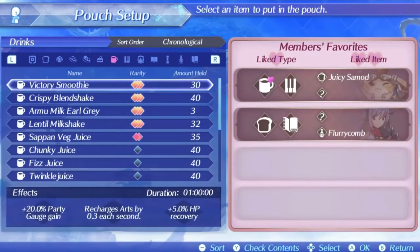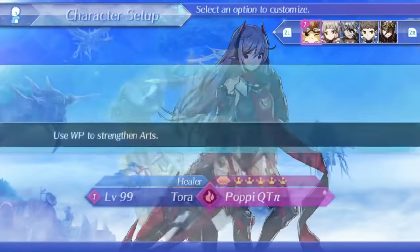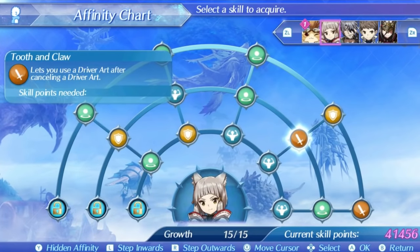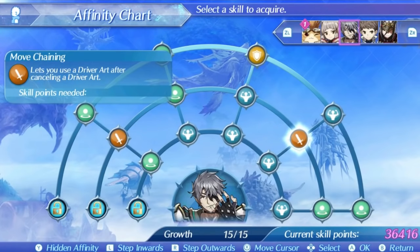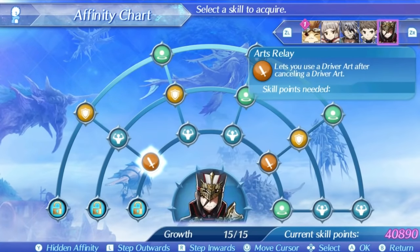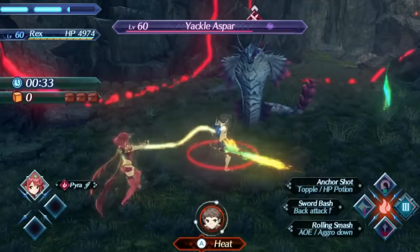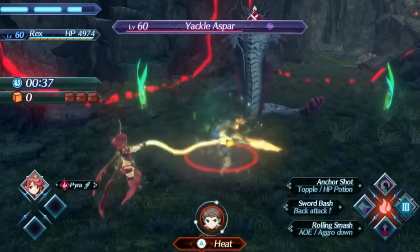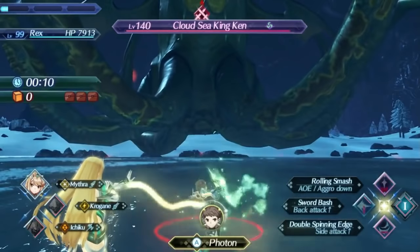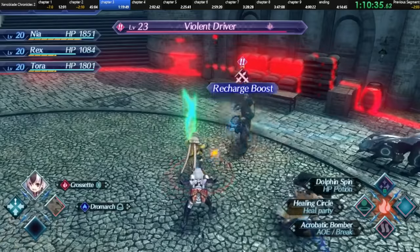The third and final major thing to mention is an ability that every driver has on their skill tree called Arch Chain. It allows your drivers to start cancelling their arts into themselves. If you combine this with the Art Recharge Pouch items, you can often infinitely cancel your arts and continuously cancel them into your other arts. There isn't really any timing required — you can just mash your other arts while using an art, and it will automatically cancel at the end of the animation. Arch Chain really unlocks its full potential when using the Art Recharge Pouch items. Being able to consistently use your arts will also charge up your special meter faster, giving you half of a special level each time you use an art after another. There are certain arts and abilities that can also charge up your arts faster, like Mithra's Critical Recharge ability or Corvin's Art Recharge when evading attacks. Overall, being able to consistently use arts will open up the rest of the combat to be much faster and more fluid.